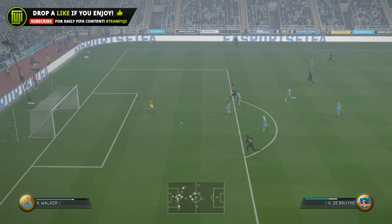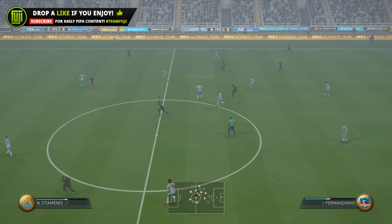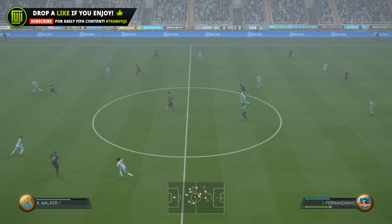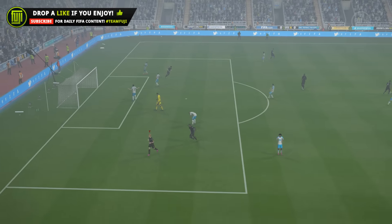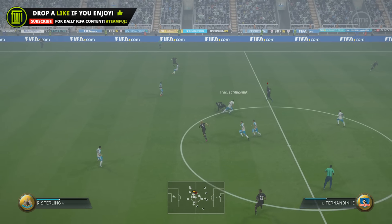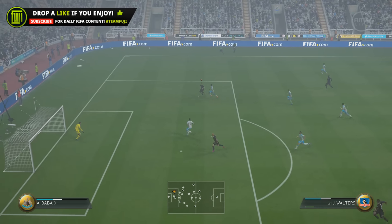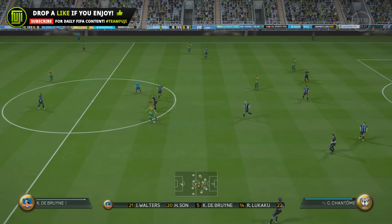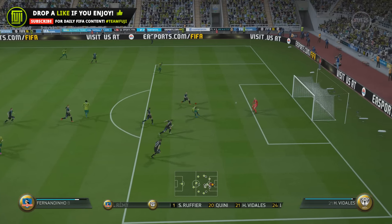Shooting-wise, you know that confidence you get when you're through on goal in the penalty area — that you're going to finesse it or smash it across goal? You get that outside the box with De Bruyne. His shooting from range is one of the best, if not the best, on the game. Near-post finesse shots, bang them across goal — if you give him a little bit of space he's going to punish you, and even if he doesn't score he'll force a parry and you'll probably score from that anyway.